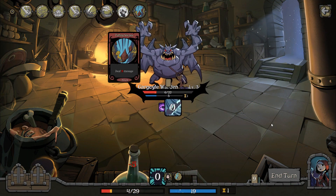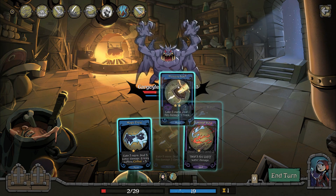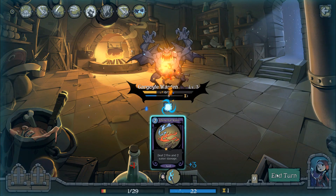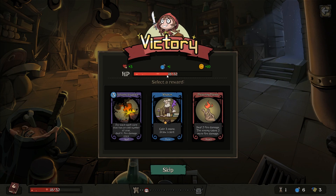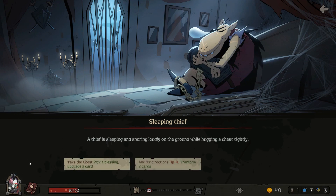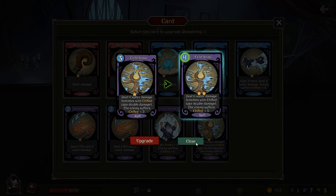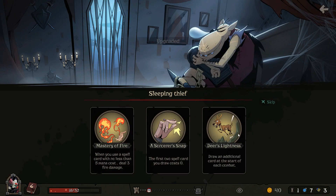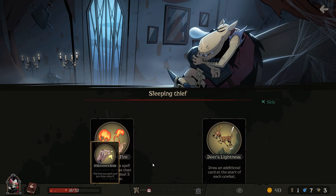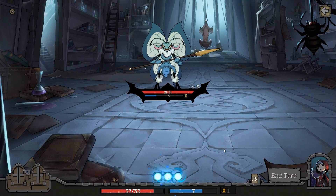Oh god, I'm so close to losing already. I can play one card — that one. Oh that was close, then I healed a little bit. Take a blessing, upgrade a card. Oh yeah, I'll go for that one because it increases it up to four and therefore makes it more powerful. The first two spell cards you draw cost zero. Deal three damage drawing.